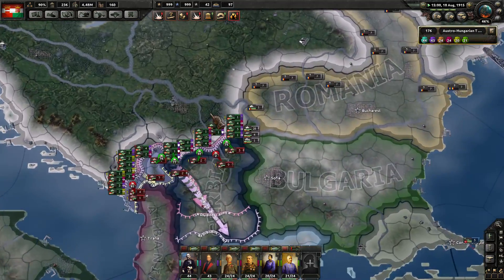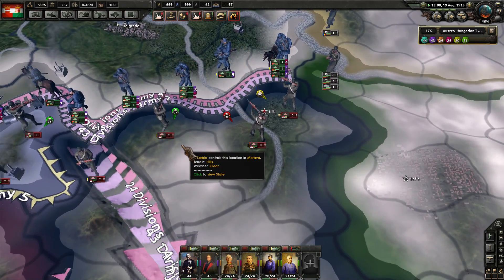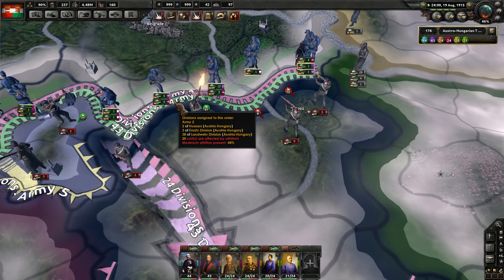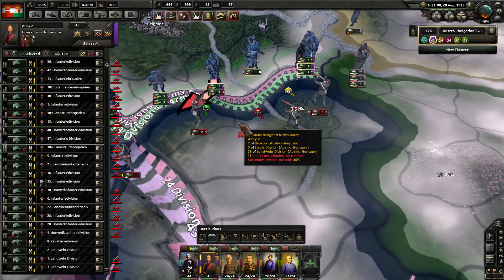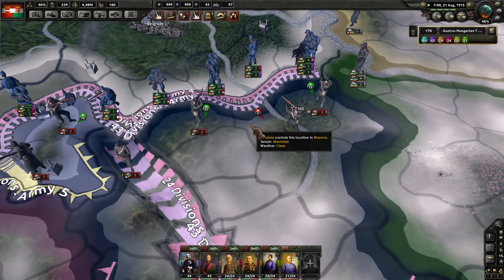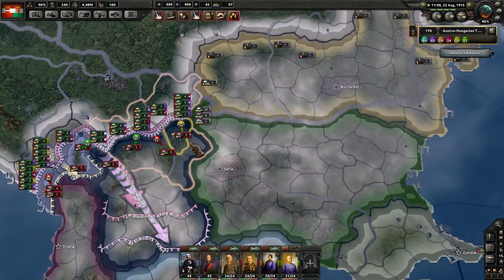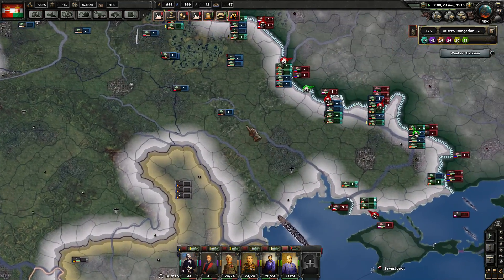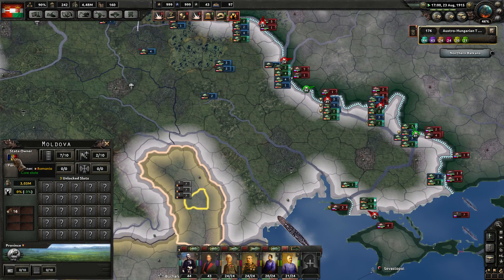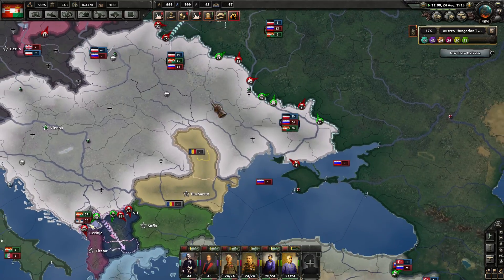Spain is sitting over there. Why can't 13 divisions break through against two Serbian divisions? That's dumb — get it done. Niche down here is Serbia's new capital, so we're getting a lot closer to that. Let's see what Romania is doing — they're democratic and have not joined the Allies or anything like that yet.